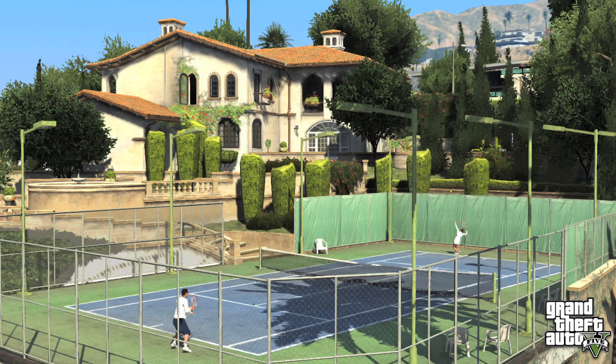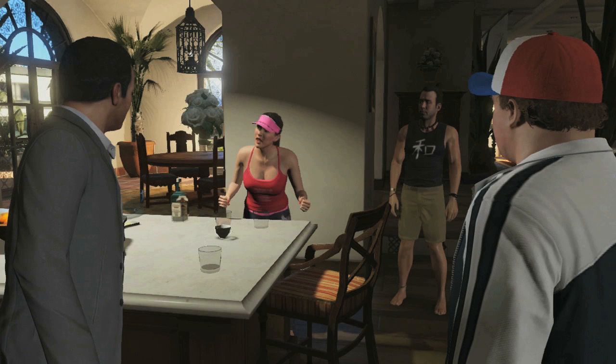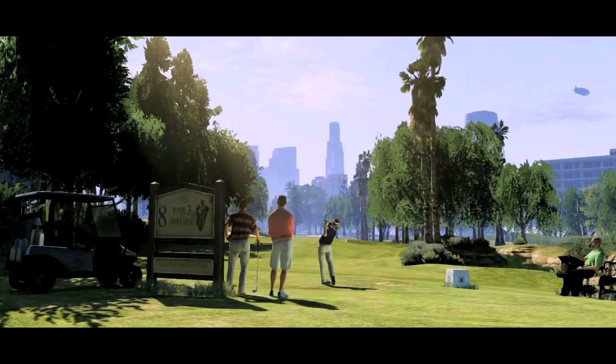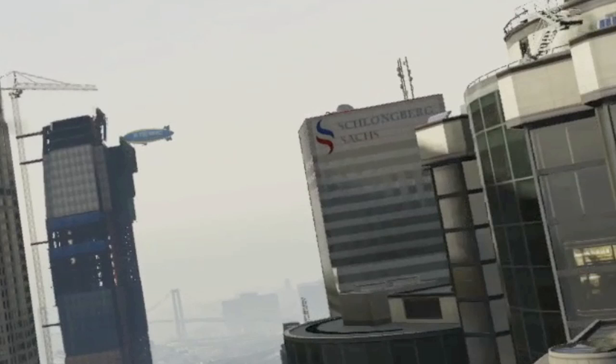In the northwest you can see Rockford Hills, which is actually Beverly Hills, where Michael lives in a luxury mansion with his disaffected family, and it's close to Los Santos Country Club with its nine playable golf holes. From here you can see the towering skyscrapers of downtown, including the Maze Bank with its rooftop helipad and the Schlondberg Sachs building.